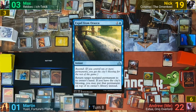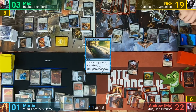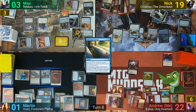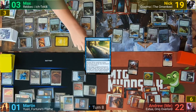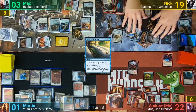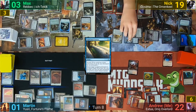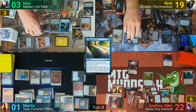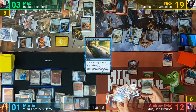Nick casts Expel from Orazca on Rebek, having her go to the top of Max's library, and Max decides to instead have her go to the command zone. Nick then cracks the Myriad Landscape to go and find 2 tapped Islands, tapping 2 of Max's flyers as they come in thanks to the Guardian's Landfall triggers. Responding to the trigger targeting his Ornithopter, Max taps it for 1 white. Nick then crews up the Sky Sovereign using the Oblivion Sower, goes at me with both of his flyers, bolts the Digsite Engineer, and I take 10, exiling my top 6 cards. I hit no lands, so he gets nothing.